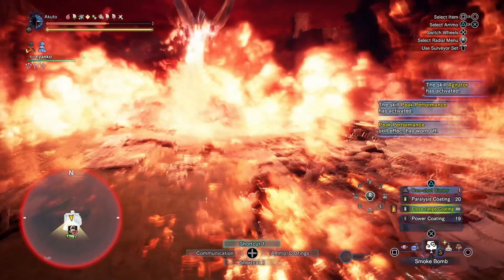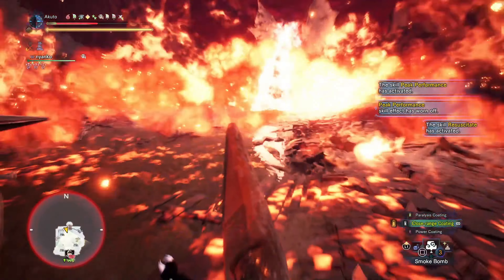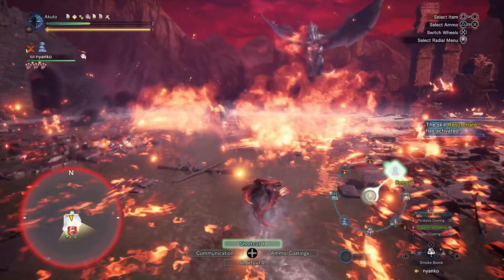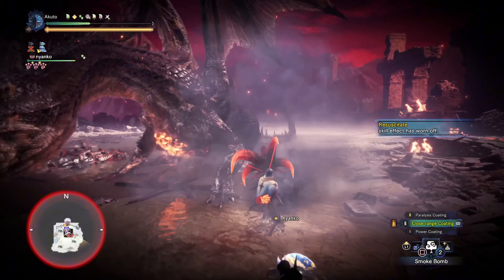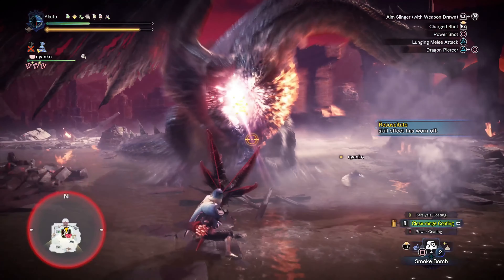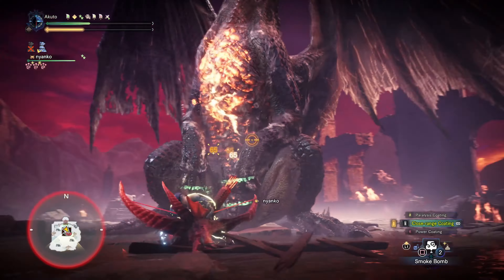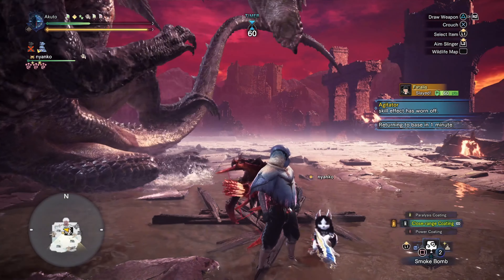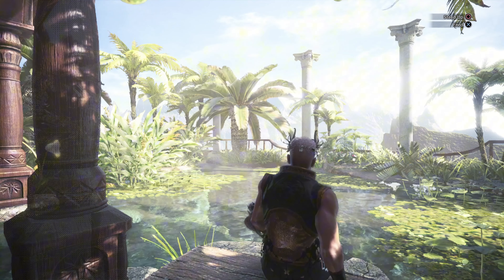Another tip most people don't know: if you break Fatalis's head twice, you can actually withstand his flamethrower. If you take a Max Potion when your health is around 25–45%, you can withstand the flame because it does way less damage after the double head break. That's how Greatsword and Longsword users just stand in the fire — it's not magic, it's the double head break reducing damage. Any weapon can do this as long as you break his head twice.